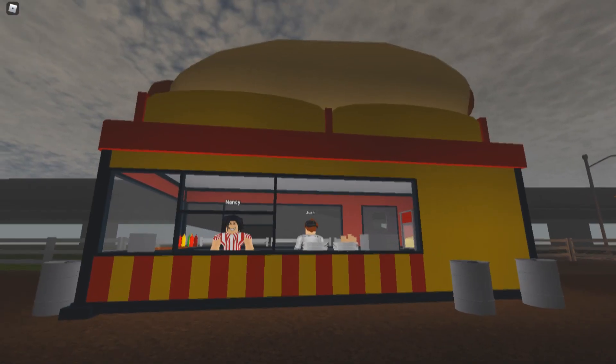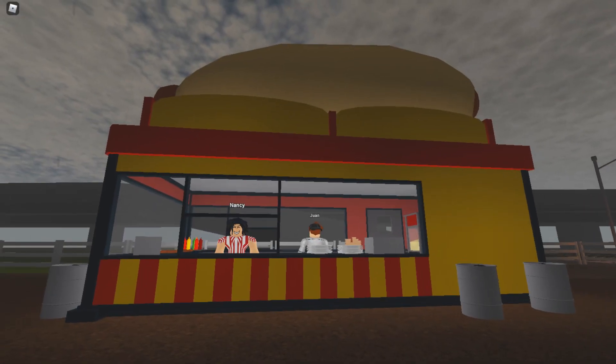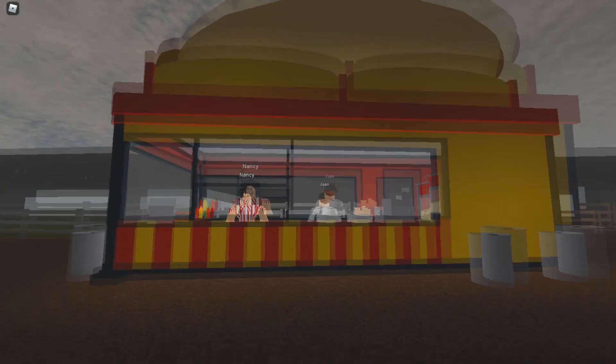Nearby is a concession stand for unhealthier foods. I'm pretty sure we've seen these foods in the past. Here we have cotton candy, chocolate ice cream, vanilla ice cream, popcorn, hot dogs, and pretzels. Not going to lie, thinking of these foods right now is making me kind of hungry.